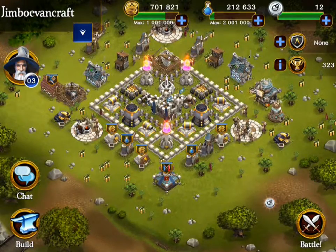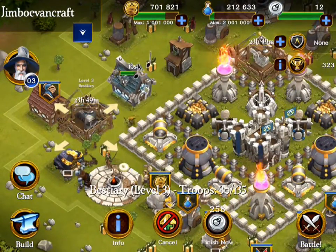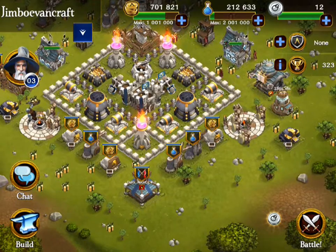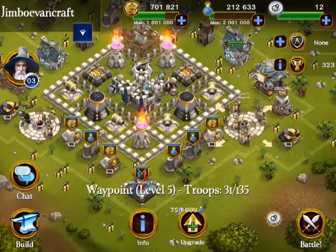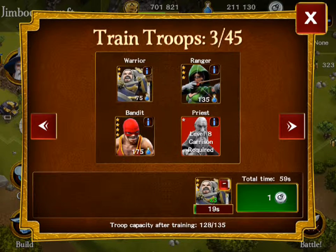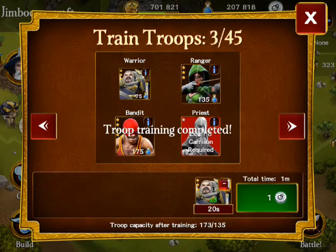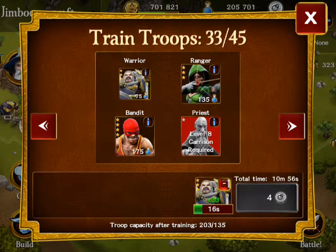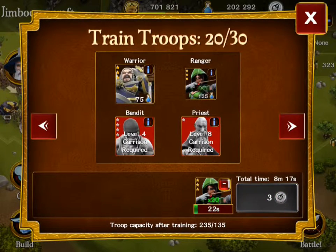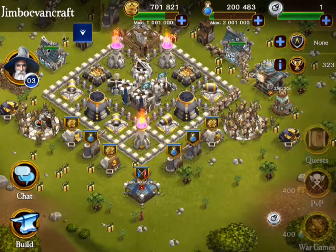I did an upgrade on my lightning tower, and then another upgrade on pretty much another troop training thing. Before I go, I'm going to do one more raid with a few of our troops. I'm going to go ahead and train up our army right over here, and make a new army again. We have 5 training slots — perfect. We have 128 troops total; that seems perfect, so let's go ahead and do a battle. We have two tanks, which should do enough tanking while we send our troops in.